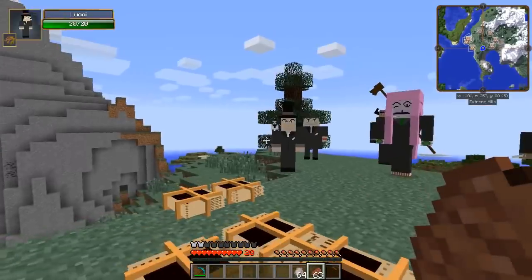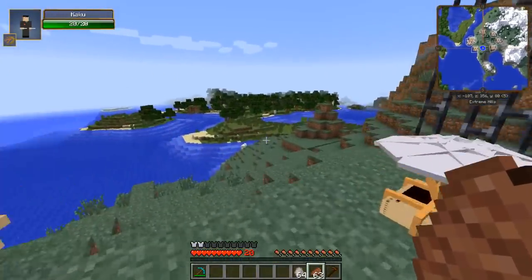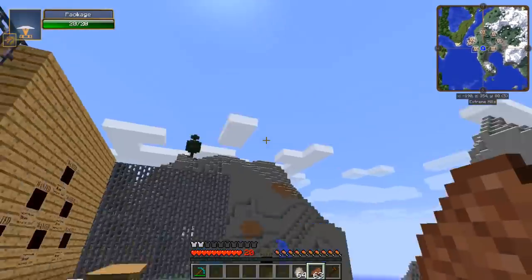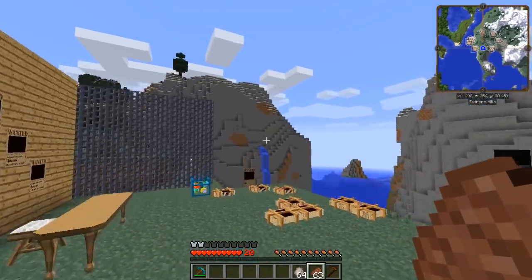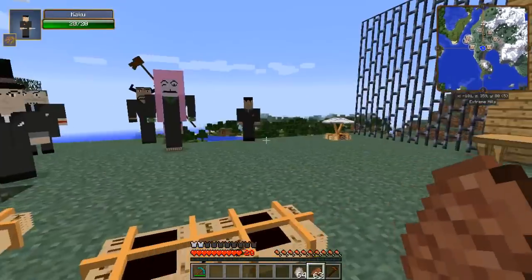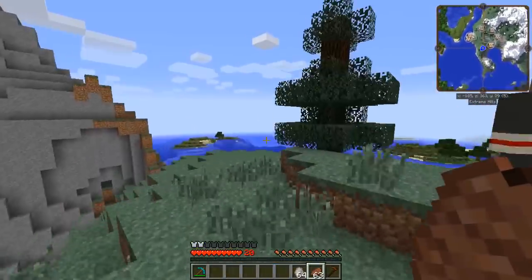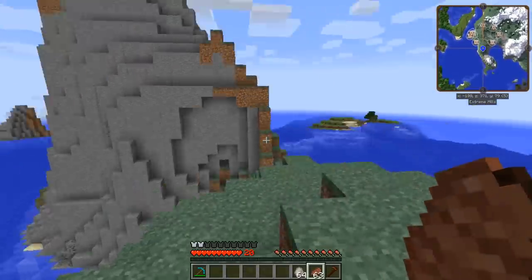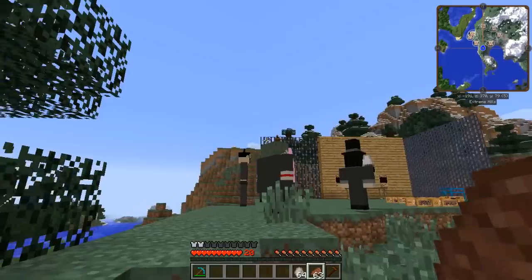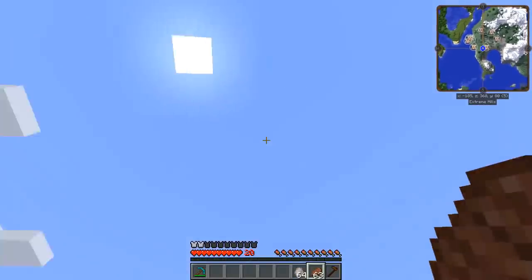That's bounty posters. If we're lucky we might see one drop from the sky, but I don't know how often they're meant to happen. I've been on the server for over a Minecraft day and one dropped, so they do drop at least somewhat regularly. I don't know how close they need to be to you, so just stay vigilant - if we see them we see them.